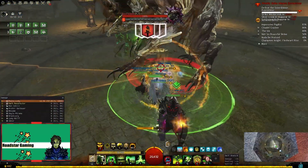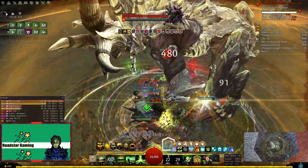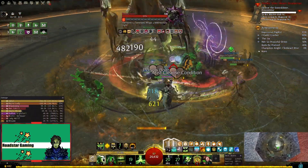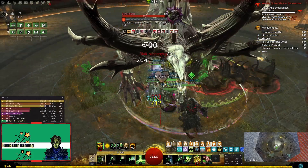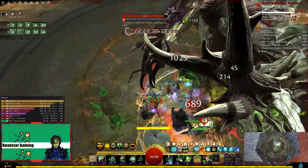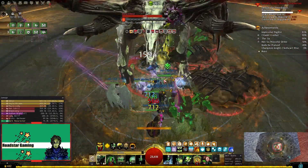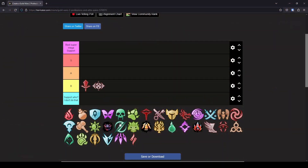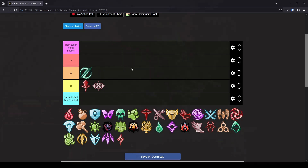Next, I will go with Scourge, the spec that was played as support even without quickness or alacrity. It was because of the heal Scourge build, but still that is an achievement. Now it can be both dps and heal alacrity. It still has some resurrection power and a good amount of boons. The healing focuses more on barrier application than pure healing. So for me this puts it in A tier.